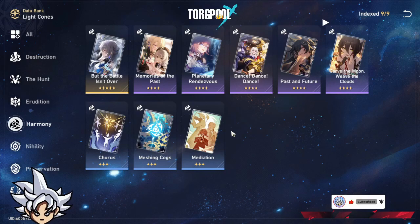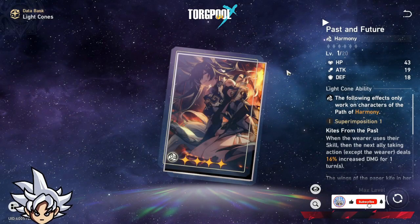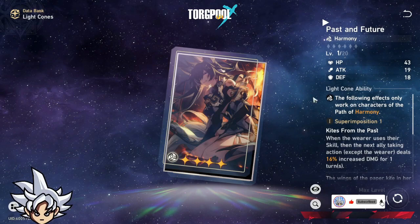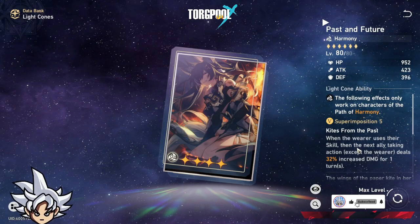So basically: Bronya is number one, Tingyun with Bronya's light cone is also top tier, and Past and Future is number three. I'd actually recommend Past and Future since you can max it out for free — it's pretty amazing. That's gonna be it for the Harmony light cone tier list.